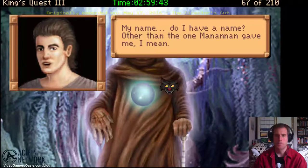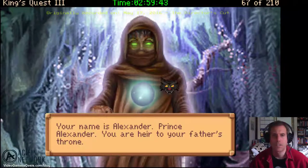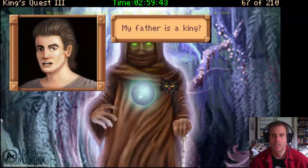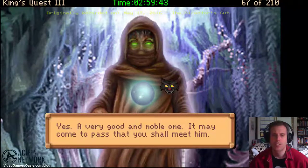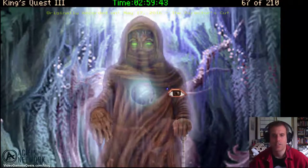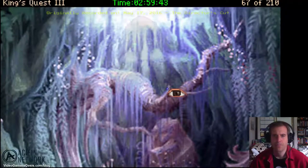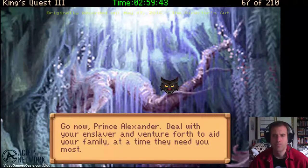Ask about your name. Do I have a name other than the one Manannan gave me? Your name is Alexander — Prince Alexander. You are heir to your father's throne. My father is a king? Yes, a very good and noble one. It may come to pass that you shall meet him. Go now, Prince Alexander. Deal with your enslaver and venture forth to aid your family at a time they need you most.